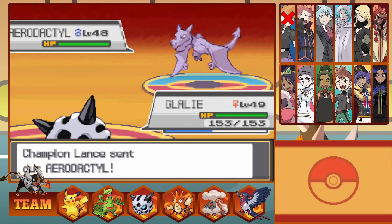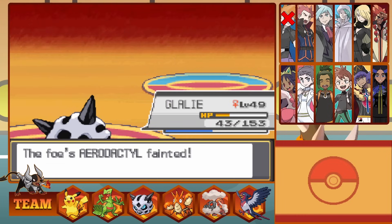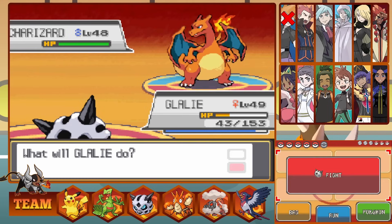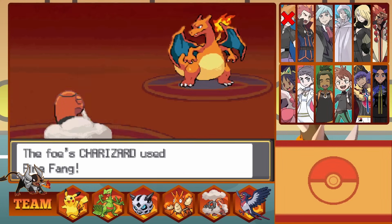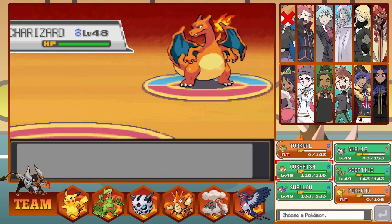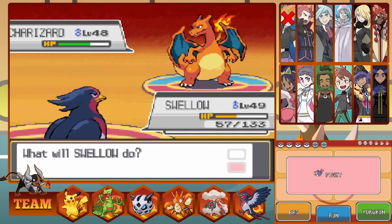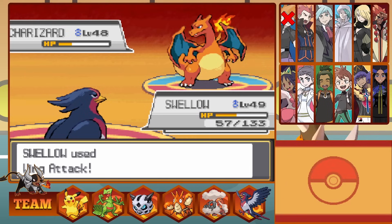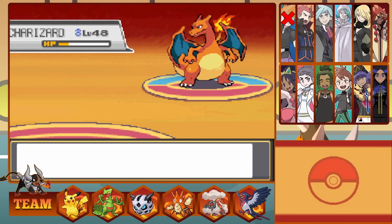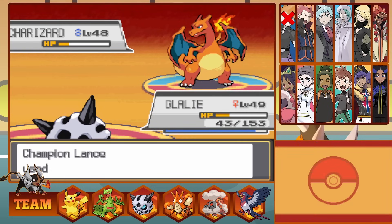One super effective Ice Beam destroys his Dragonite, and out next Lance chooses Aerodactyl. It outspeeds Glalie and Rock Slides us for fantastic damage, but we hold on and Ice Beam for the one-shot too. Now it's Charizard. I swap into Torkoal as he Fire Fangs us for practically nothing. We then take an Air Slash and get flinched, take another Air Slash, and Torkoal falls. I go into Swellow, hit Aerial Ace for good damage, and Wing Attack to bring Charizard low before Swellow falls too. Glalie comes back in, does over half with an Ice Beam, Lance Full Restores, but we freeze Charizard and finish it off.